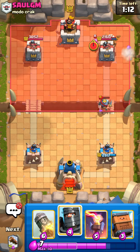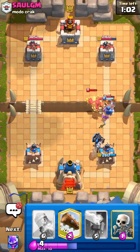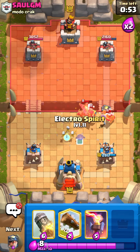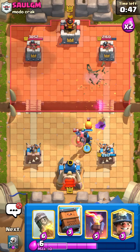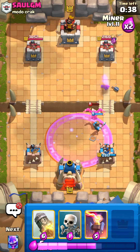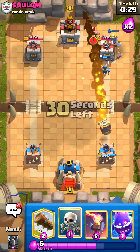He goes ahead and Monks on the Miner and Firecrackers. The Firecracker will walk in front so I don't have to Delivery. But he does play the Phoenix and the Monk, so I will go ahead and Delivery that. He pops his ability early, so he's not getting any Tower damage. I was going to try to Rocket it, but I think I'll just E-Spirit Log, and hopefully my Dark Prince kills the Lumberjack so we can kill the Egg. It doesn't, unfortunately, but it will kite it a little bit and the Delivery should clean it up.